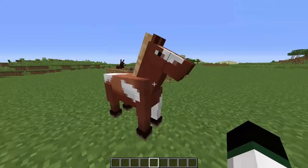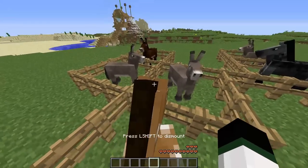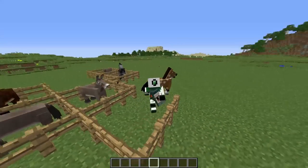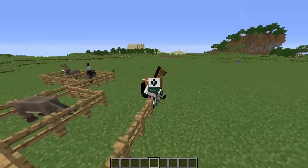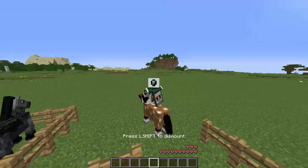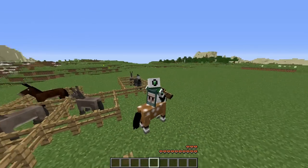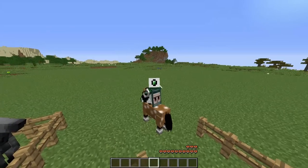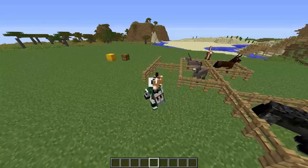That's when you know your horse is actually tamed — he won't kick you off anymore, and you can now control him with a saddle. When you are first doing it, how you tame it is you have to face where the horse is facing. Whichever way he turns, you have to turn with your character. You see how I'm turning my head whichever way the horse is going? That's the strategy. You have to turn your head wherever he's turning, and eventually, if you just keep right-clicking him, he will tame. You get the heart particles, and then you know he's tamed.